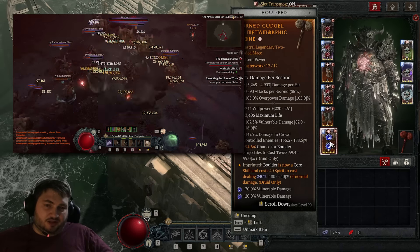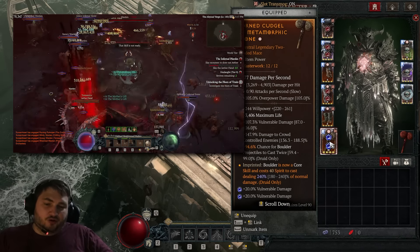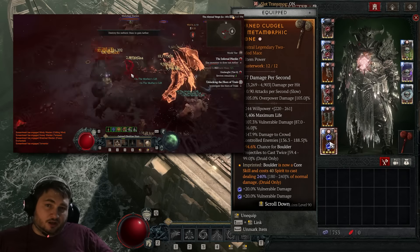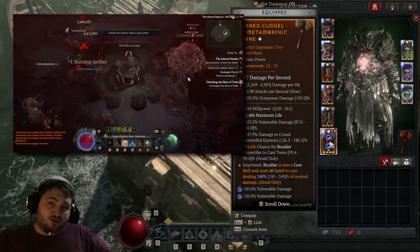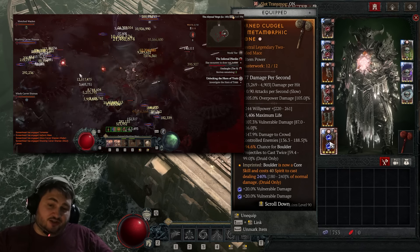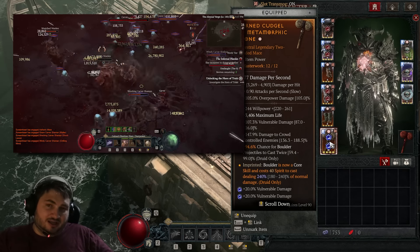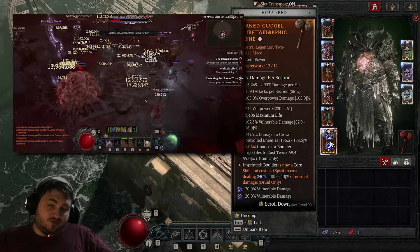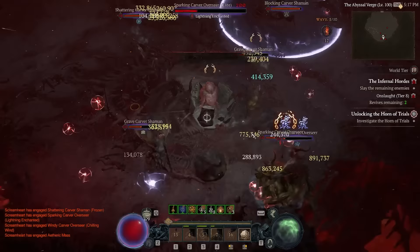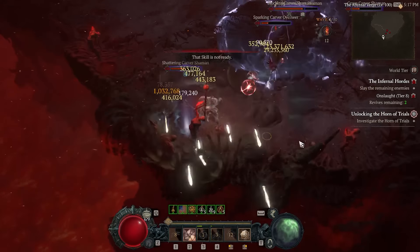Another key part of this build is the aspect called Metamorphic Stone. This turns our Boulder into a core skill — it costs spirit now but doesn't have a cooldown. It also increases the damage our boulders deal. On my weapon I have three bonuses and a chance for boulder projectiles to cast twice. It's a very nice temper that helps you ramp up your damage much faster.